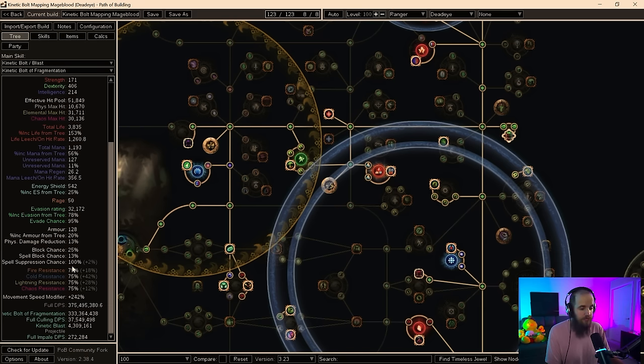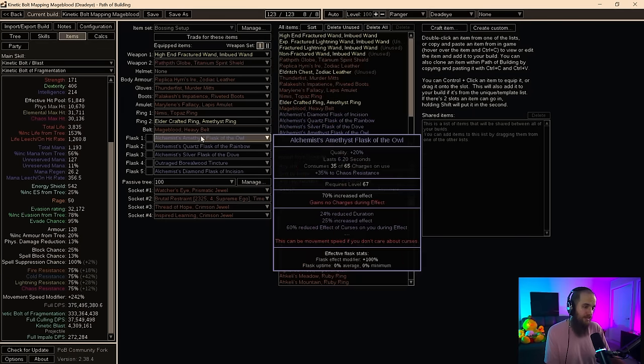Next thing is spell suppression — you have to be at 100%. No ifs, ands, or buts. You have to be at 100% suppression. Resistances — fire, cold, lightning, and chaos for mapping — you have to be at 75%. There's no getting over that. And if you don't plan on using a flask with reduced effect of curses, you need to be over-capped on those resistances so you can handle things like Elemental Weakness or Conductivity.